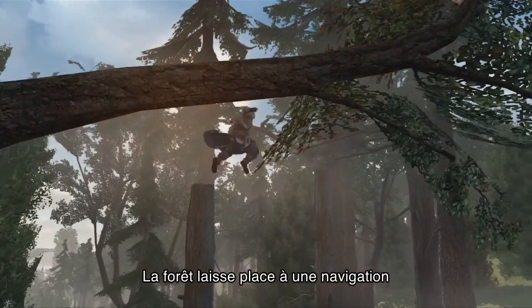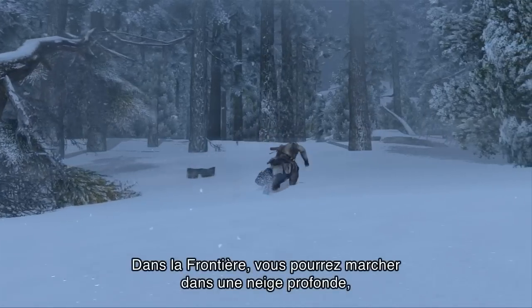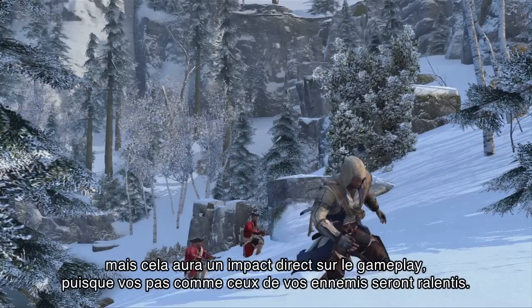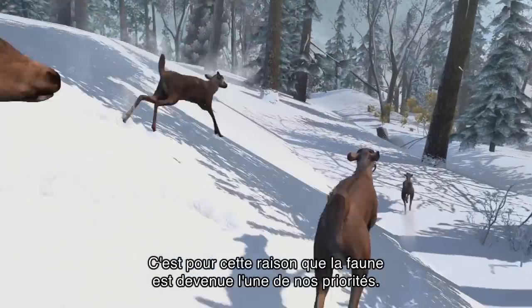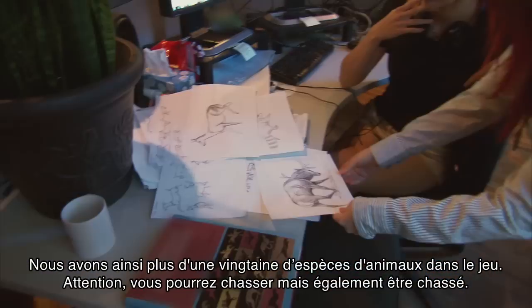It's a forest — navigation in a very new and very organic environment. In the frontier you'll be able to navigate through deep snow, but snow also impacts your gameplay. It will slow down you as well as your enemies. Once we decided we were going to build the frontier, we realized we need to populate that area, so animals became a very big deal. We have over two dozen different species of animals in the game.